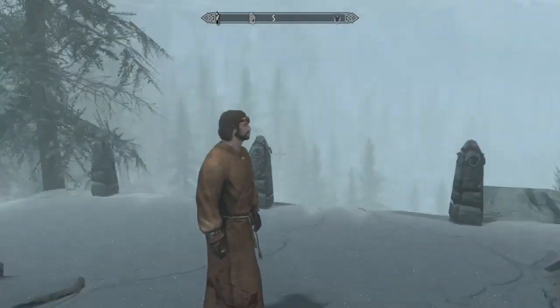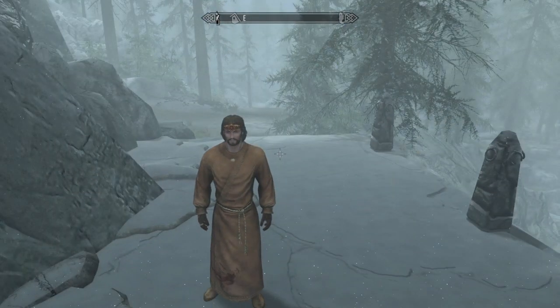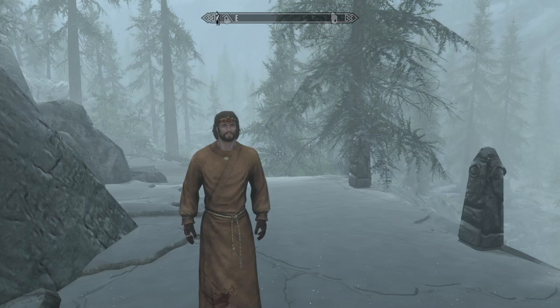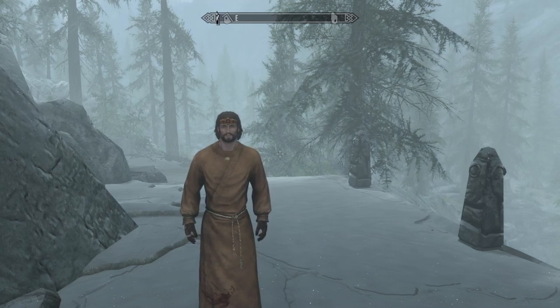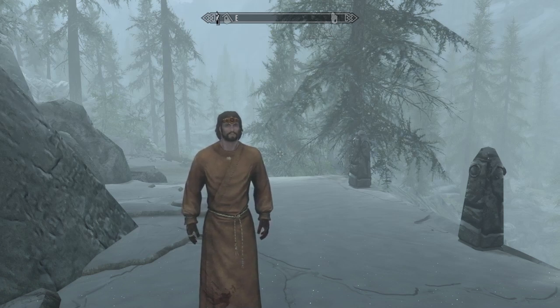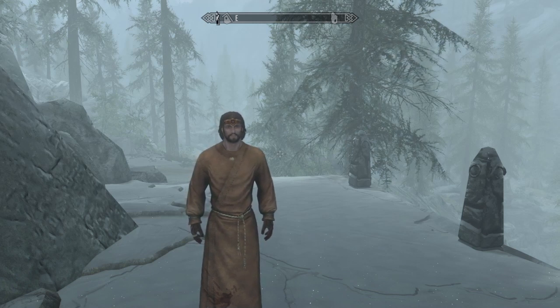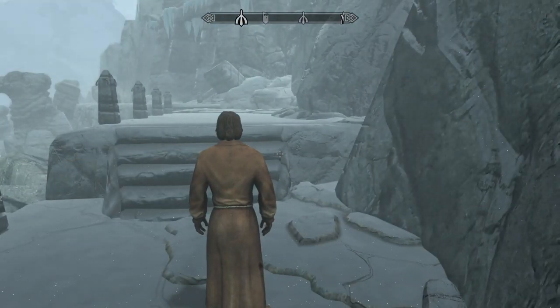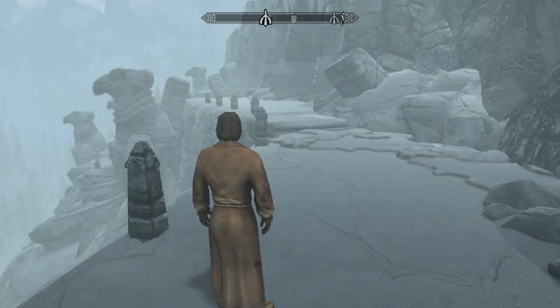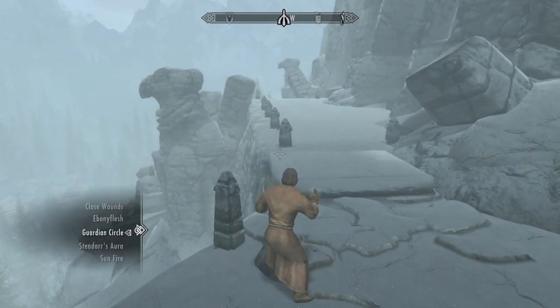Alright guys, so we're here to test out the build. But first I wanted to ask — basically every time I make a build and try to record the gameplay, this Boethia cultist shows up and ruins it every single time. If anyone has a workaround or a way to get rid of the Boethia cultist, that would be greatly appreciated — maybe a mod that just deletes him? He ruins every video. Anyway, we're here at some random ruins to test out the build against some draugr.